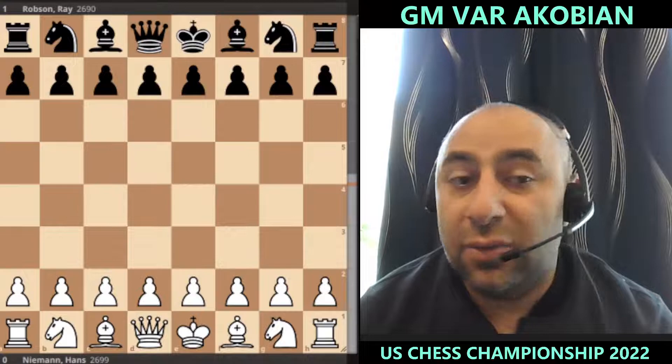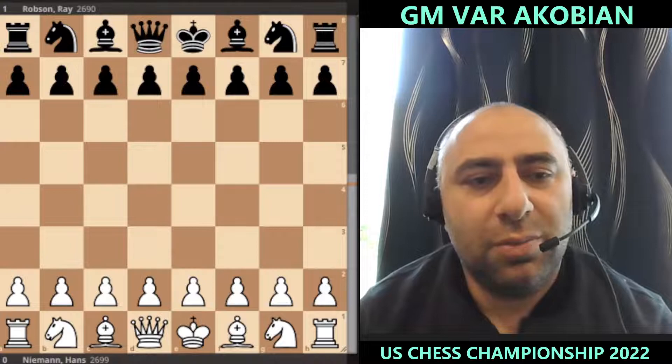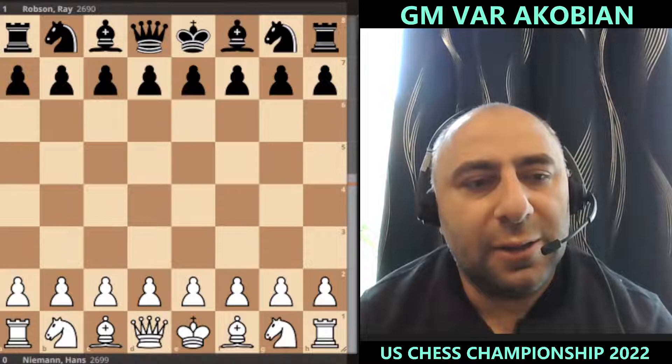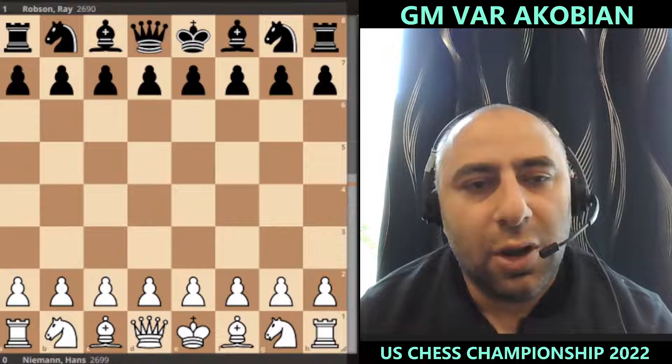Alex Lenderman drew against Sam Shankland. Sam Sevian drew against Jeffrey Xiong. Levon Aronian lost — actually his second loss — he's having a very rough US Championship debut, against Dario Schäfer. That game was more or less equal and a blunder by Levon allowed Dario to get the upper hand. Awonder Liang drew a complicated game against Christopher Yoo.